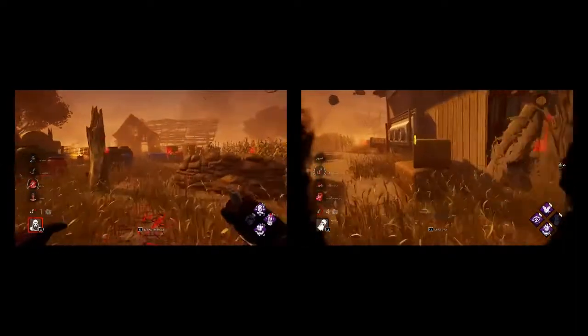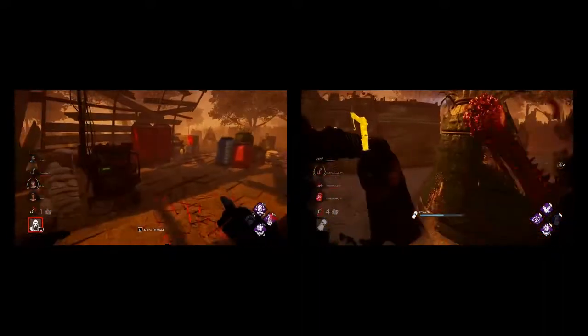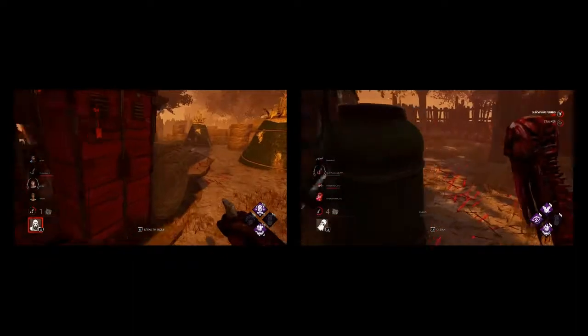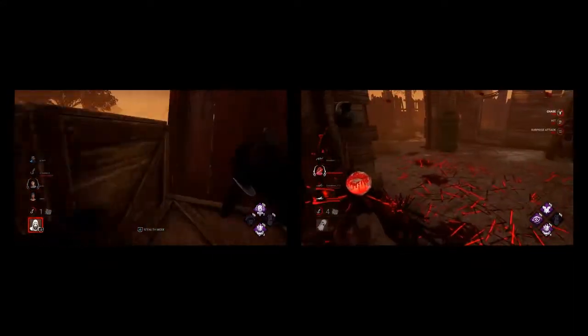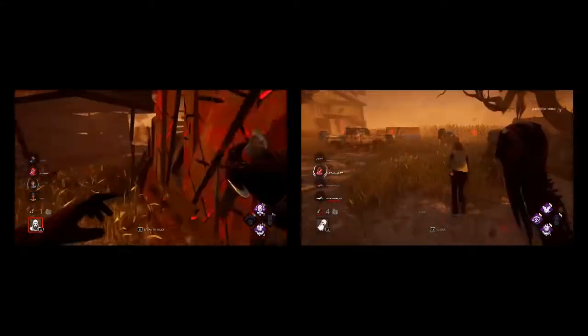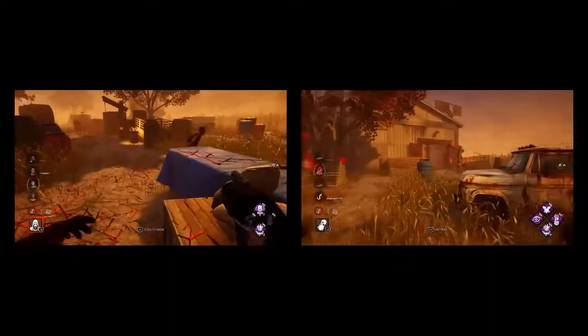With Ghostface you can be a bit better in a 1v1 because you can be in stealth mode and still attack, losing your red stain to get them down at a tile. But you're using your whole power just to maybe get them down easier — it's not guaranteed. With Wraith, the 1v1 is already built in: go back into cloak, get massive speed, come out of it, and you've got that massive lunge.